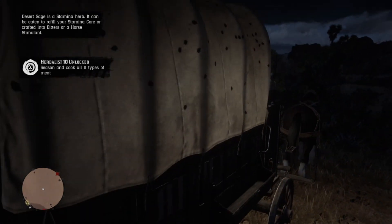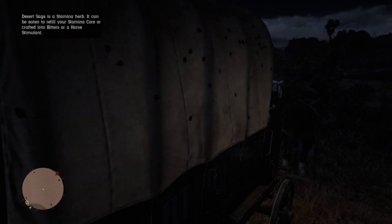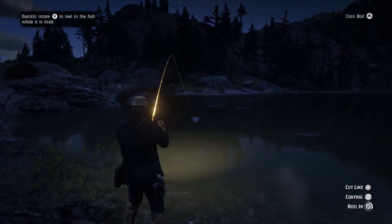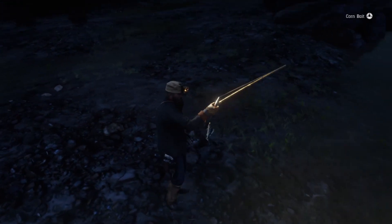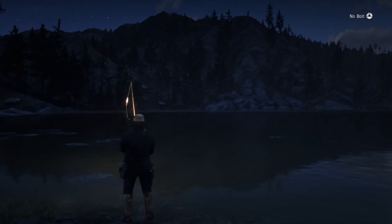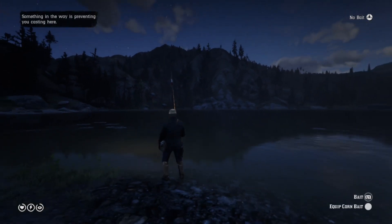Watch what happens now. What happened there was I thought I was back on the wagon, so I pressed R1 to back the wagon up. But Arthur was not on the wagon — he was standing on the ground beside it. So when I pressed R1, he took cover behind the wagon, the camera angle automatically changed, and as a result he got killed.